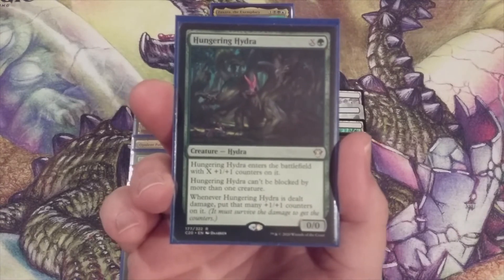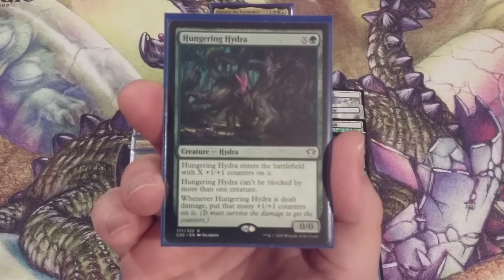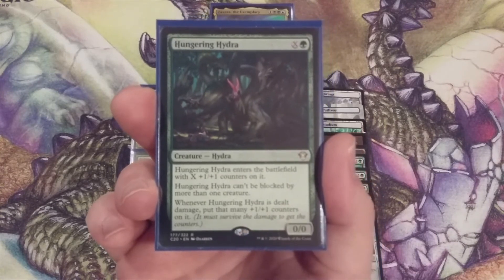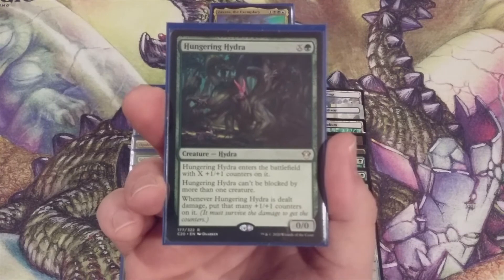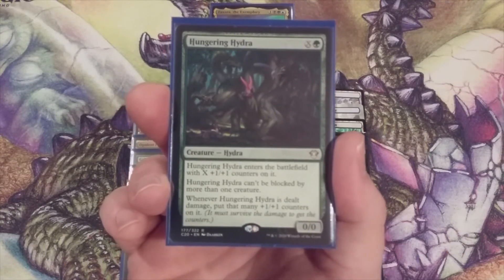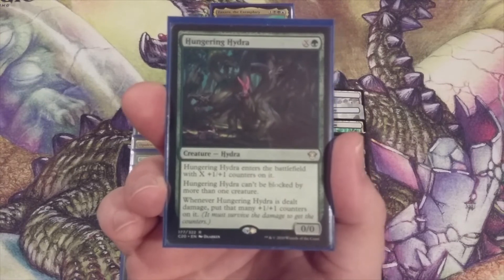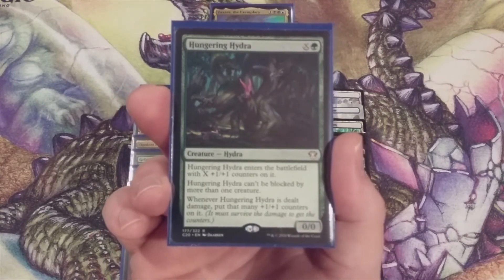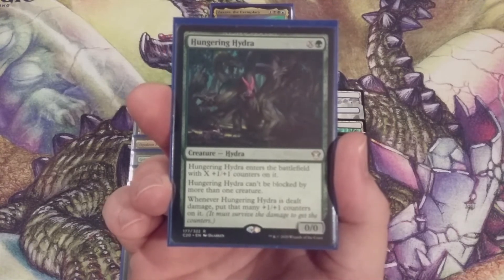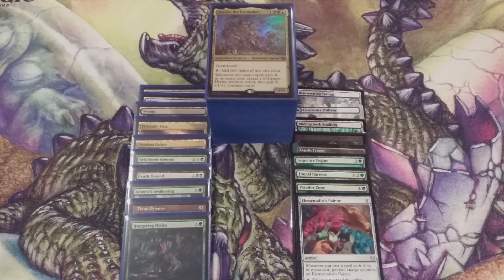One more change for Zaxara today: we're taking out the Hungering Hydra. This is an X and a green that enters with X plus one plus one counters, can only be blocked by one creature, and whenever it is dealt damage we put that many plus one plus one counters on it. But do you know what's lacking? Evasion. This technically can just get chump blocked by 0/1 or 1/1 tokens all day. We want as much evasion as possible in the creature spells we invest mana into. If we're going to invest mana into a hydra, we want that hydra to get the biggest bang for its mana buck.